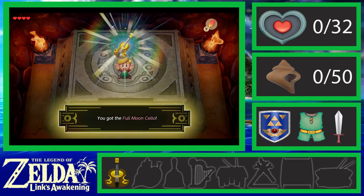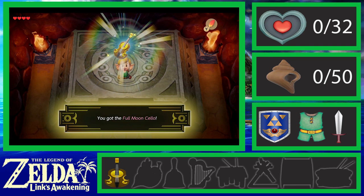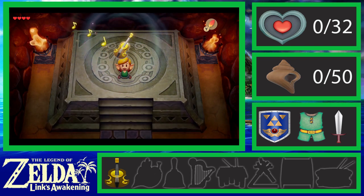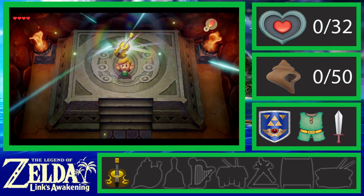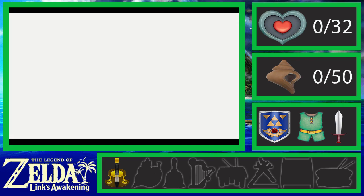You got the Full Moon Cello. Each one plays a certain melody that'll get you to the final boss. Swamp — a path opens in the blooms.